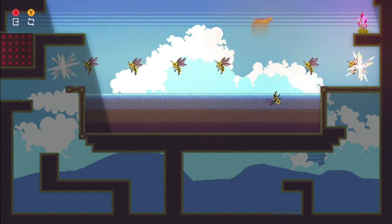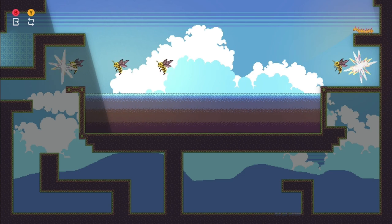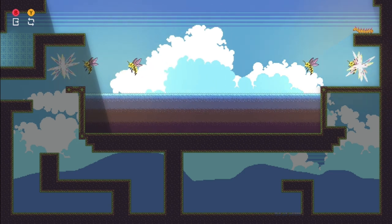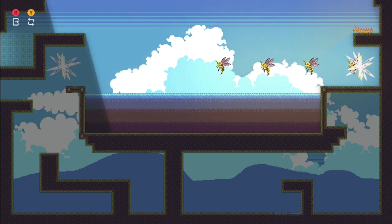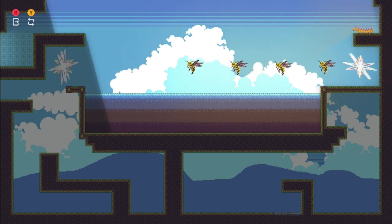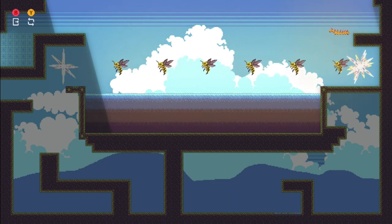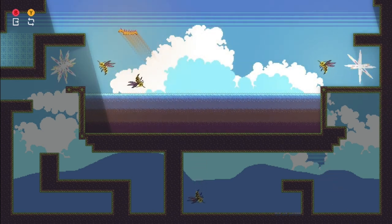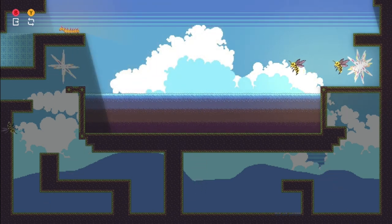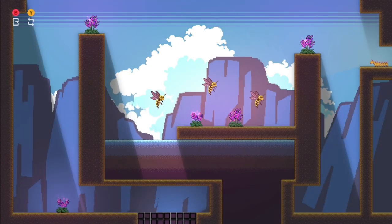I'll show you how to get all the achievements. If you're unfamiliar with this game, all you have to do is collect all the flowers — those pink things — and it unlocks that little pathway you can see in the top left of the screen, which is where the exit is. I'm waiting for the bees to come back so I can hop my way over — boop boop boop — and we are done with level 13, just like that.